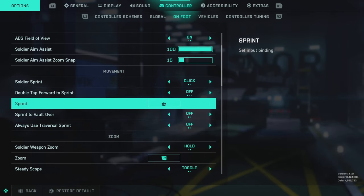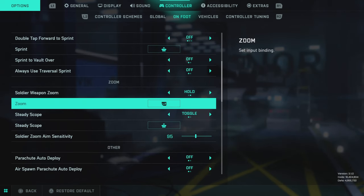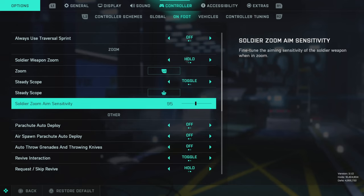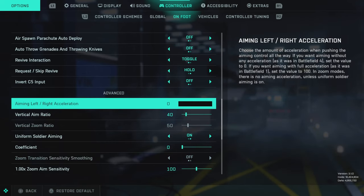Some of this stuff is really user-defined. You might want to use traversal sprint on just to save your stick — I personally don't like it because I feel like I have less control of my character. Some of these other options we're not really going to mess with too much. Soldier aim zoom sensitivity I've lowered down to 95. This doesn't necessarily mean you'll want to do this — you might keep it at 100 or lower it even more depending on your play style. If you're up close a lot, you won't want to lower it much; if you're sniping or mid-range, you might want to lower it more.